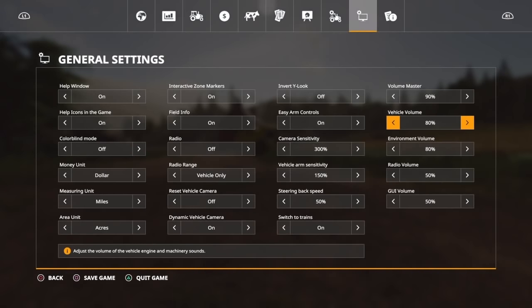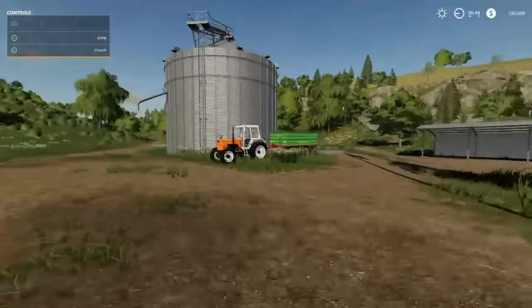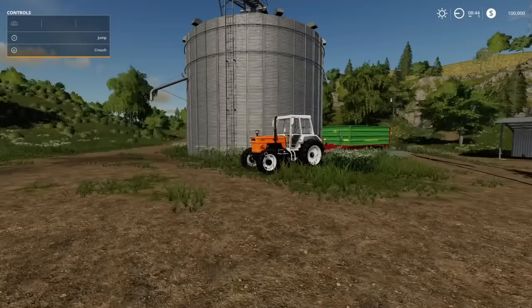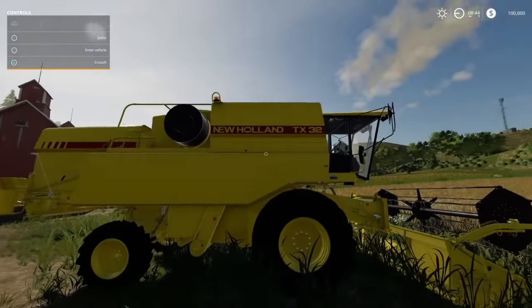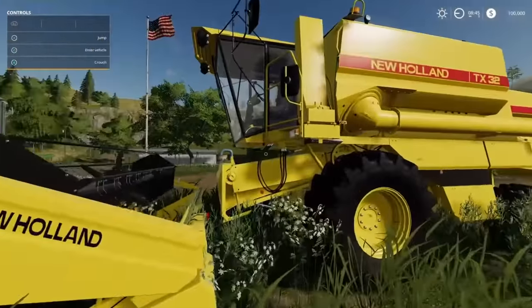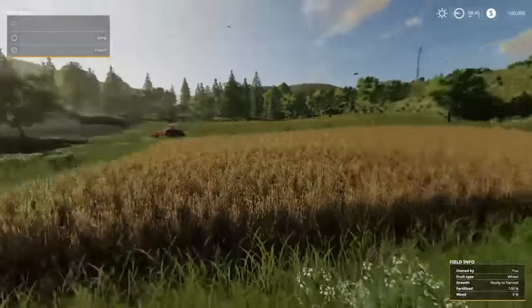I don't know if it is for you guys but for me it surely is. I'm going to go down even further, let's go to 40. And then you also start off with this New Holland TX 32 — it's kind of an older model combine harvester. It'll get the job done for these small fields. You don't really need a huge John Deere or anything.